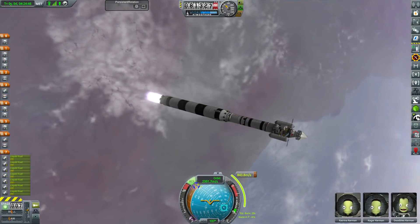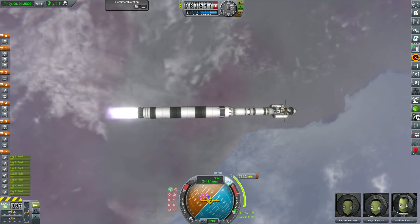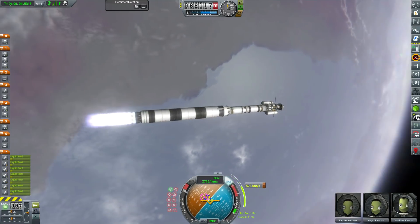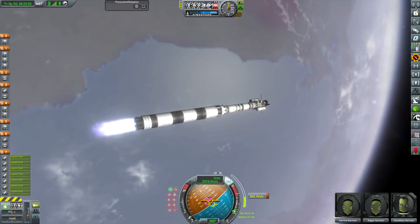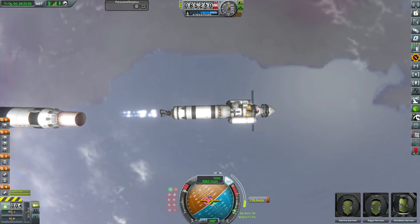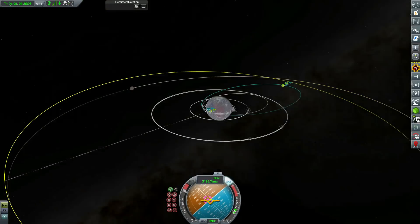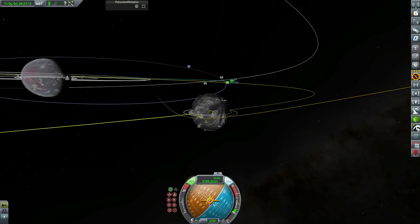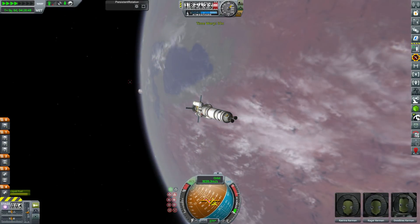We did manage to recoup some of the costs with this massive reusable first stage, which is essentially single stage to orbit since we didn't have any side boosters. I originally did have side boosters but I realized it was just too powerful — I couldn't do the gravity turn fast enough and we had an apoapsis up at like 500,000 meters, which was just silly. We leave a little bit of fuel in that first stage so we can bring it back down into the atmosphere. But first we're going to get our encounter and do our injection burn to get us out to Nemesis.